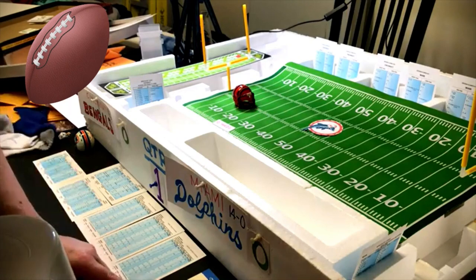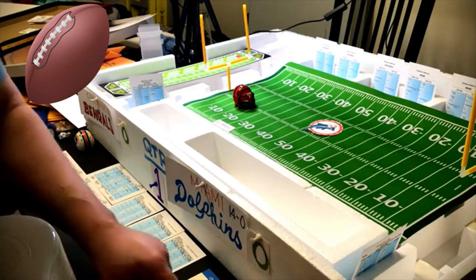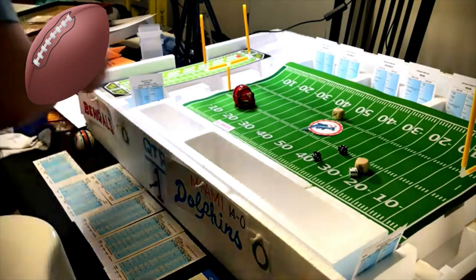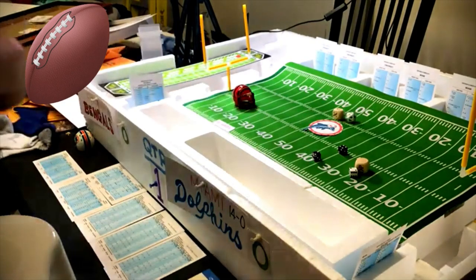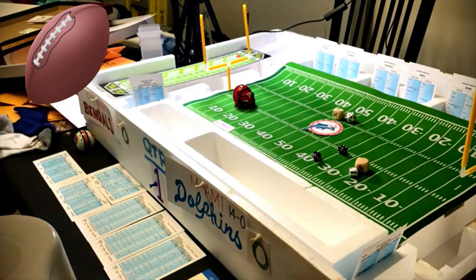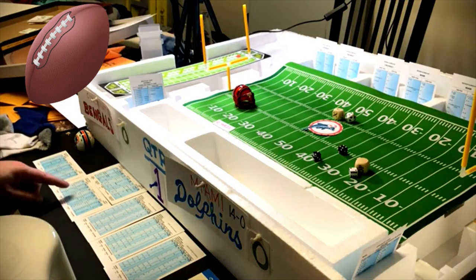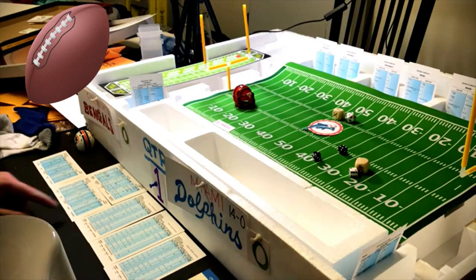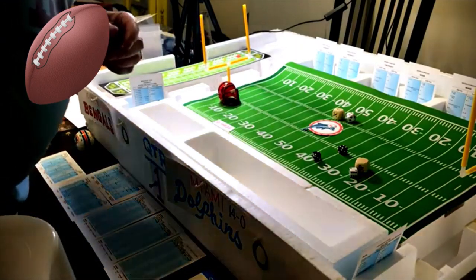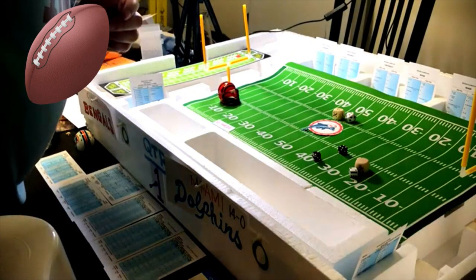The first play is an end run with Essex Johnson. We roll a six — no penalty — and we roll the 20-sider to check the guess: nine, so the defense guessed correctly. On Essex Johnson's end run card, a six when they guessed correctly is negative seven yards. The Dolphins defense is excellent against both the run and the pass.